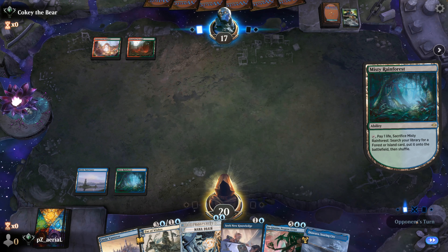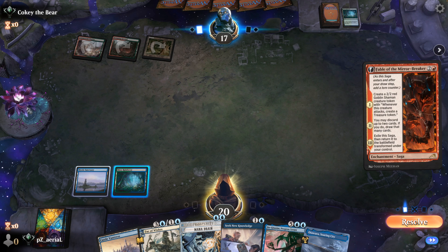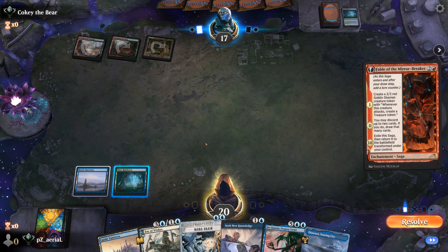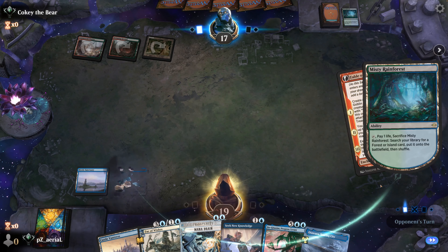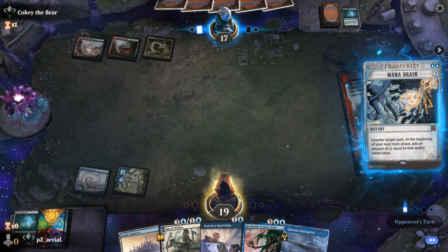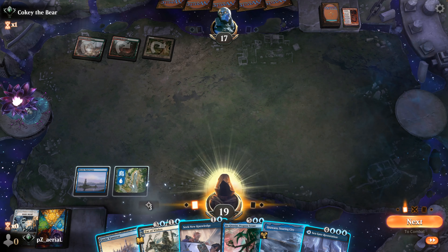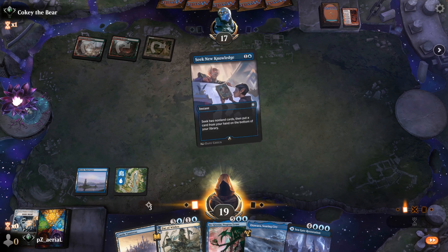If they tap out for something here that's unfortunate — I'd have to wait for a four-drop. A Fable of the Mirror-Breaker is attempting — with six mana, what do I do? I can go Fae of Wishes for something then Seek New Knowledge, or I can Seek New Knowledge and potentially go Show and Tell into Ginge-Taxes. Maybe I do like that after all. We'll make sure to find any island, go Mana Drain, and let's hope we find something good. Seagate Restoration — not so bad. I'm going to wait to decide what land to play, so let's Seek New Knowledge first.